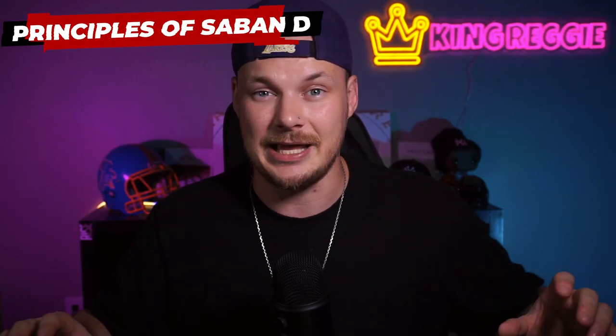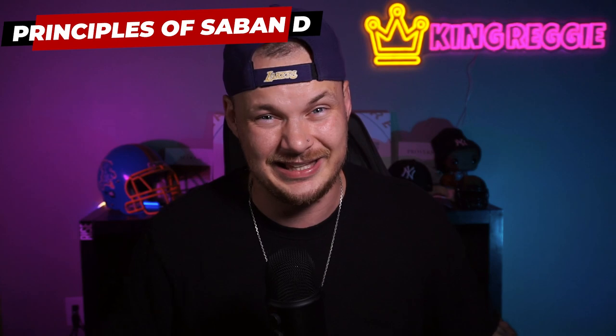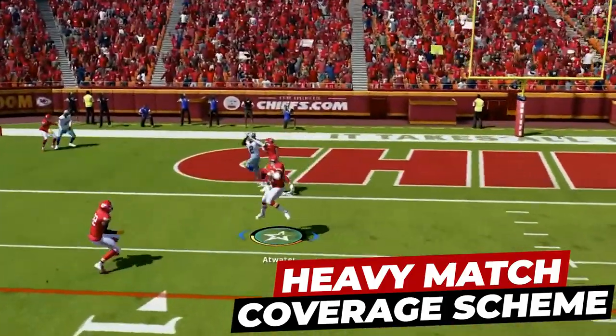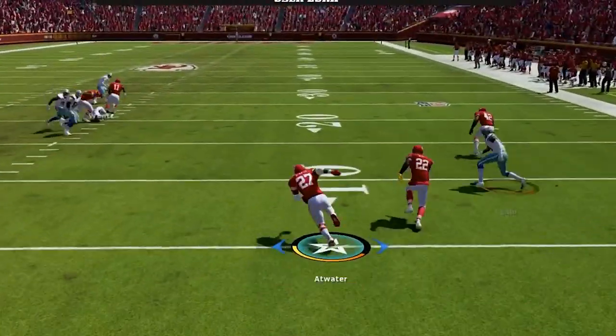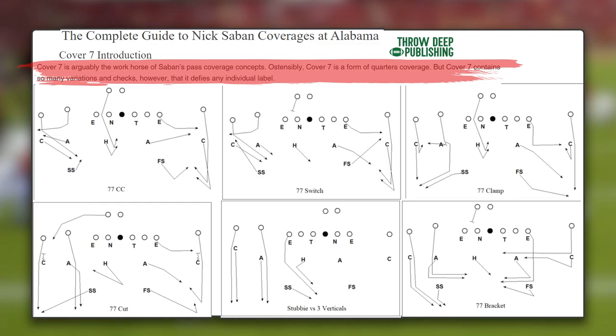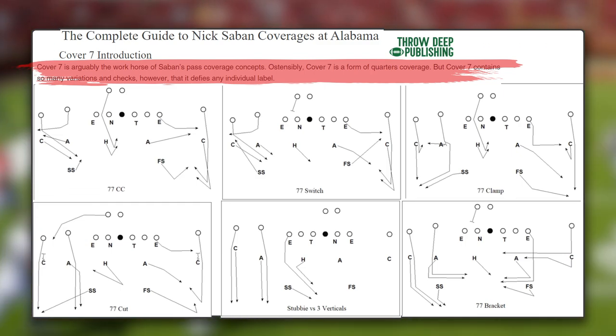There are some main principles Saban has used defensively over the years that we are going to be implementing, adapted to fit our needs for Madden. First is the utilization of a heavy match coverage defensive scheme. Saban is one of the godfathers of match defenses and uses an insane variety of them to make sure he has answers against anything the offense throws his way.